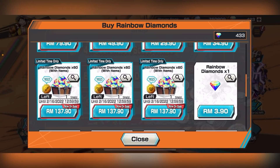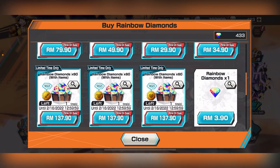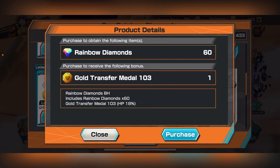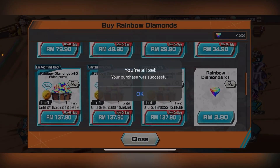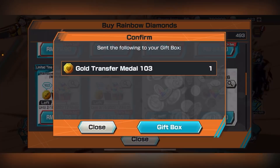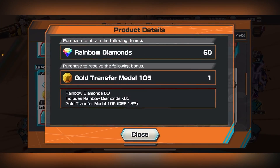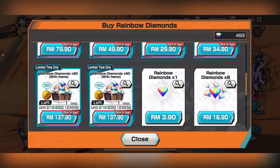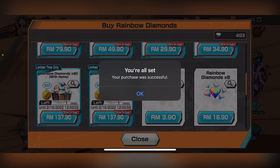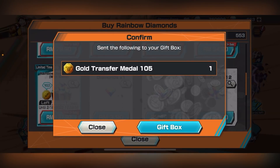Now I'll buy three 18% transfer medals. Starting with the HP one — this gives me 60 gems. So 433 plus 60 gives 493, and I got one 18% transfer medal. Then the defense 18% medal — any defense. Now from 493 it becomes 553.